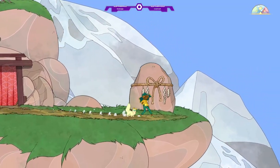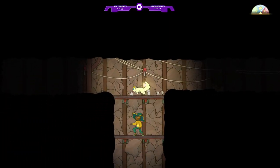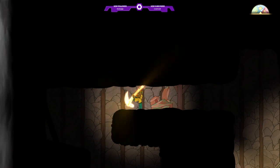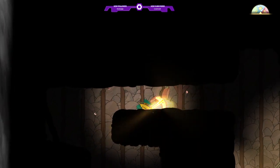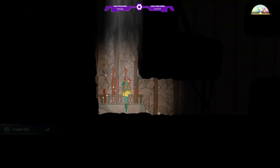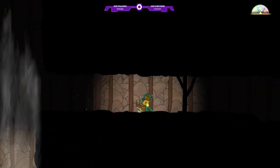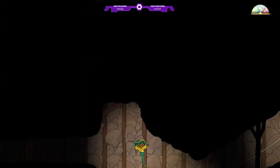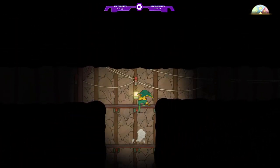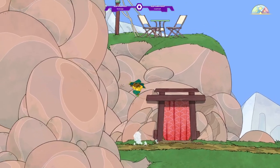Outside this door, meditation rock, where we learned how to meditate, which we haven't been able to do at any other meditation rock. There are more secrets to be had. This one's coffee. I don't remember if we went up this one — we might have already. Yep, we've done that. And then this just puts us out here. Daffodil will catch up with us in a moment.